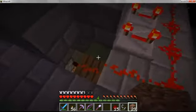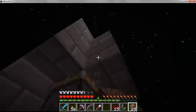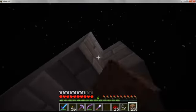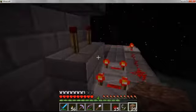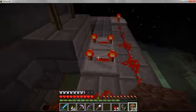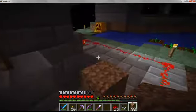So up here the switch is hooked up to these, and these are hooked up to pistons. Inside that block right there — right above there — there's a water source. When the switch flips, it depowers these, which powers these, which turns those up, which cuts the water source, which makes the chickens fall. And we have them on every single side. I'll go inside.